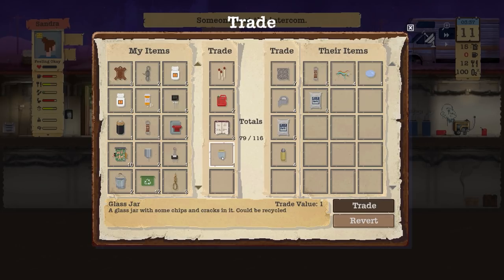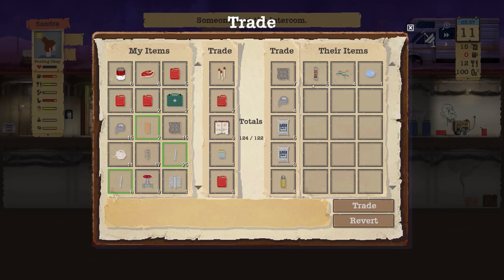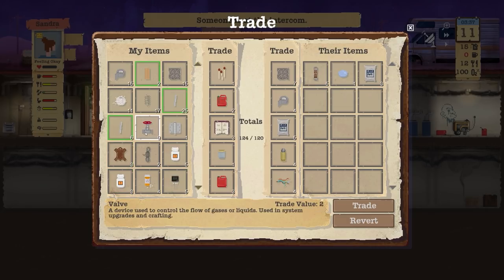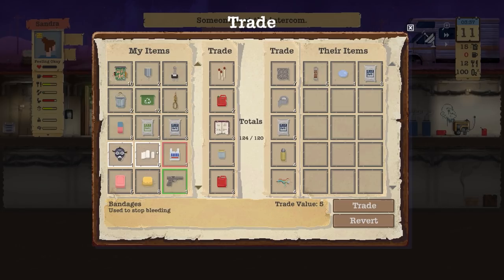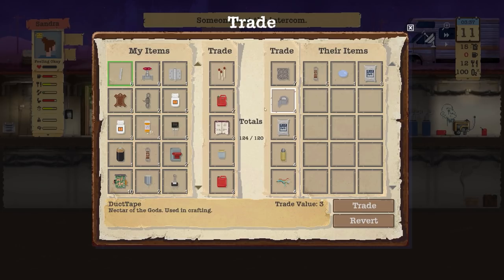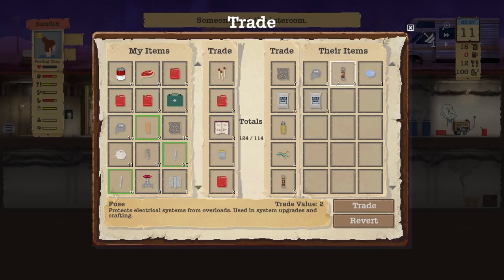We'll take the books back — they're the most expensive. We'll take the animal fat back and trade some fuel instead, because we're bringing stuff back that would take us right over. I'm thinking wiring — how many do we have? We don't actually have any wiring at all, so that would be good to take. Fuses — we have one. I actually probably want to take those. We've got 15 duct tape so I'll do that and take the fuses.